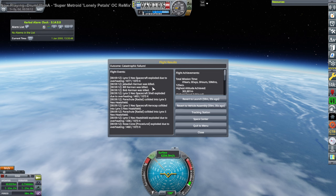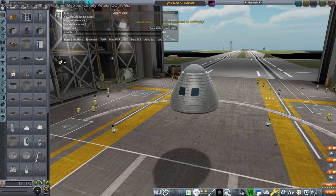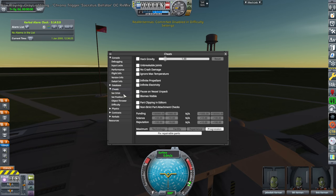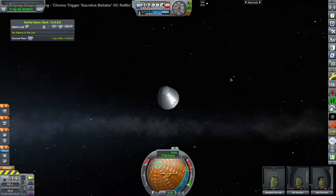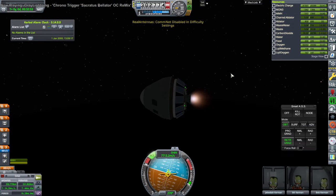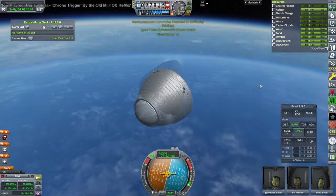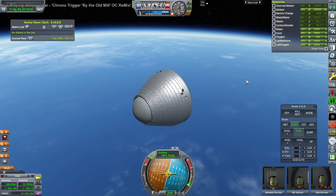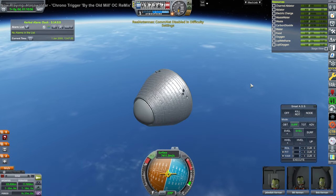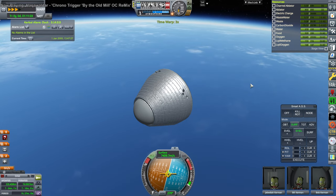Right now I think it's reverted to the RO default. This was just a test, so I'll have to edit that for the crew vessel pack. We had a short circuit, which means we have no electric charge — that's another thing we need to worry about. We need to have backup electric charge; we need backup batteries. Since we're cheating anyway, we'll just do infinite electricity.